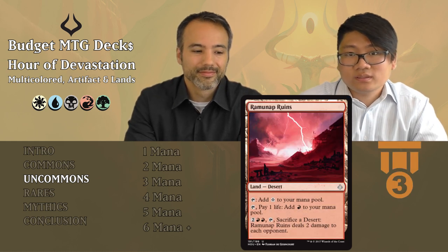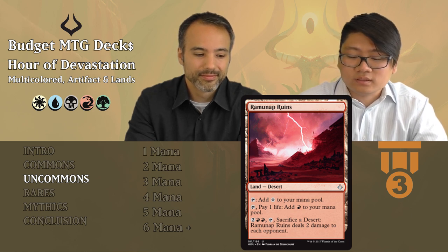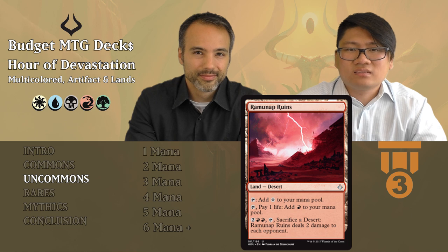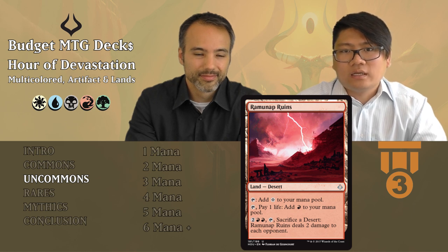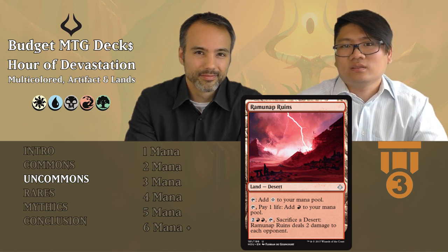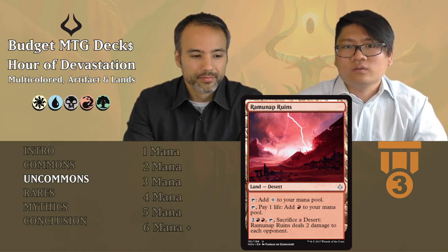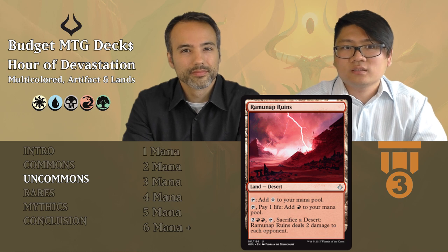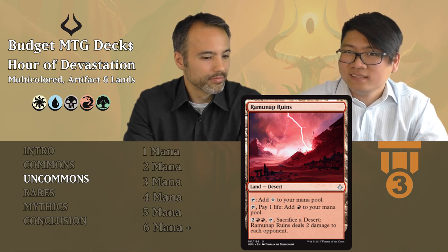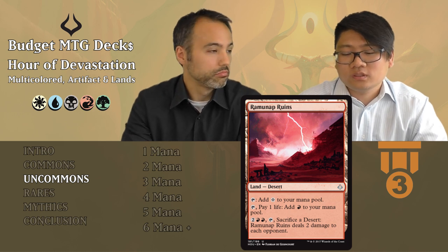Ramunap Ruins is the red uncommon desert. Taps for colorless; pay a life to get red. For four mana, tap and sacrifice a desert, and Ramunap Ruins deals two damage to each opponent. Two damage isn't that much, but the fact that you don't lose a card from it means you can do it multiple times with multiple deserts. How many times have you needed that last two damage? This one could help you with that. It's a good filler card.